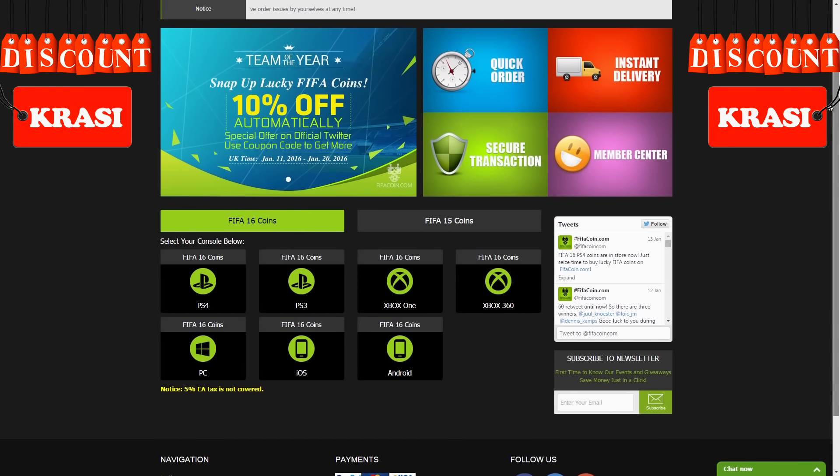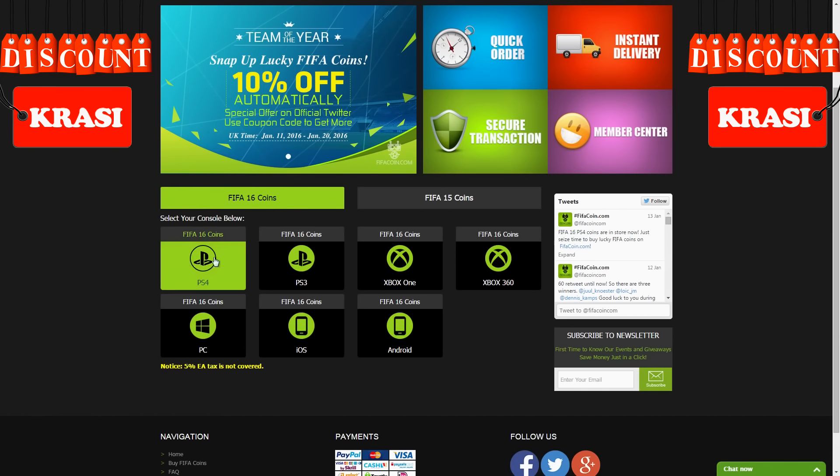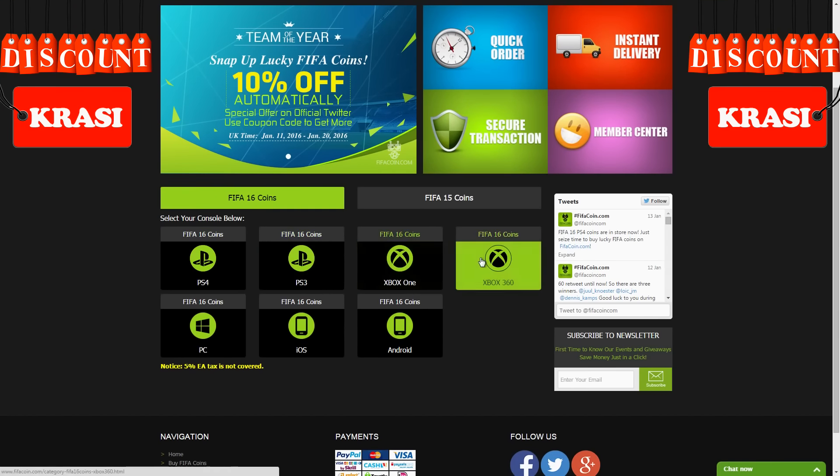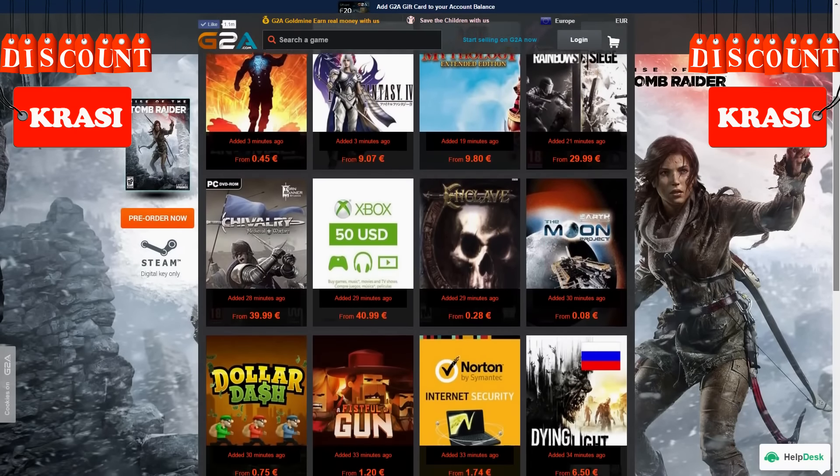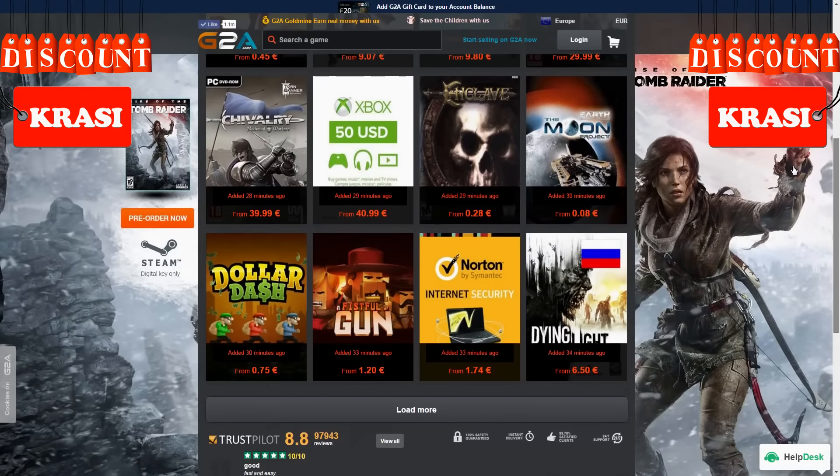For cheap and safe FIFA coins, go check the link in the description and use Krassi for a cool discount. If you wanna buy cheap game codes and prepaid PSN and Xbox cards, G2A is also down below.